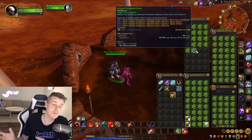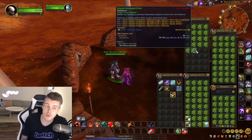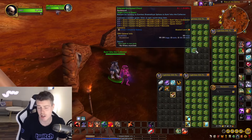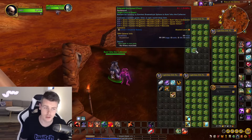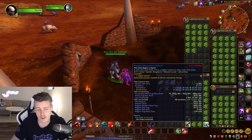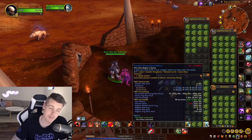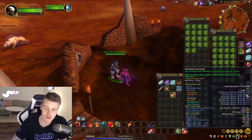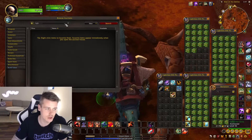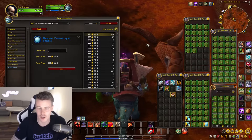In the past, you could also open these on a specific level tune so the items would scale to give you some really good twink items, but that has changed. Now you only do it for the transmog items. The quest items themselves you can sell on the Auction House — last time I bought them they were about a thousand gold each. Now I noticed they went down to roughly 300 gold each, and there's a ton of them up on the Auction House.